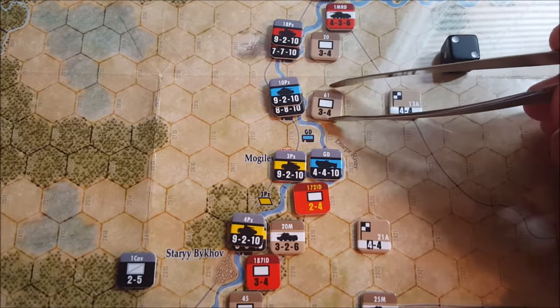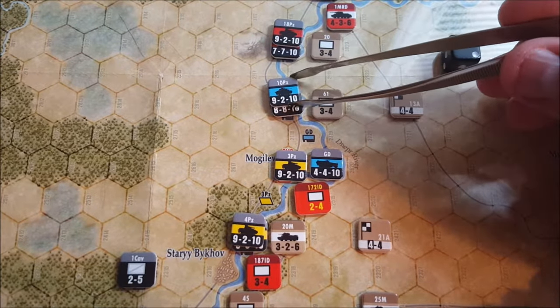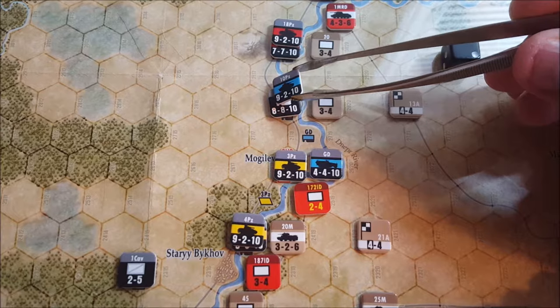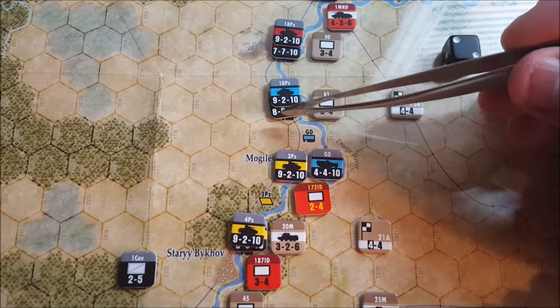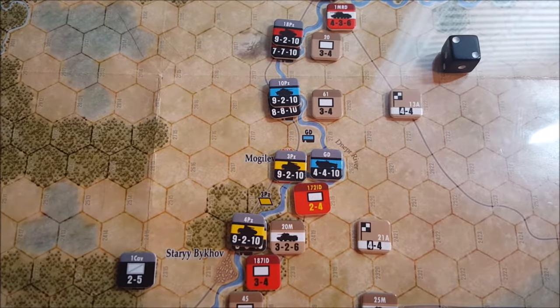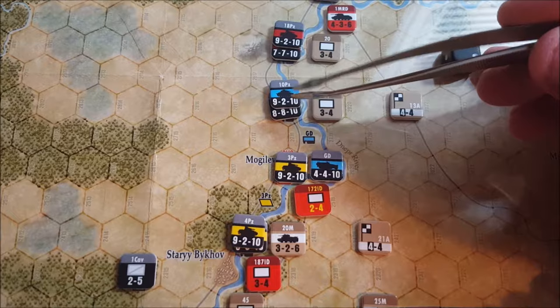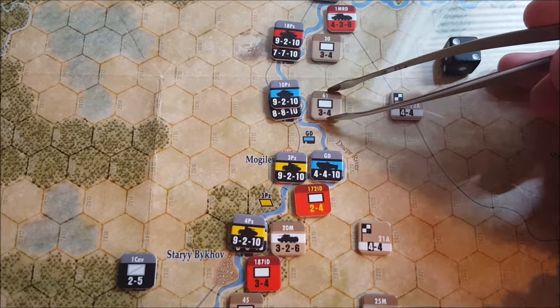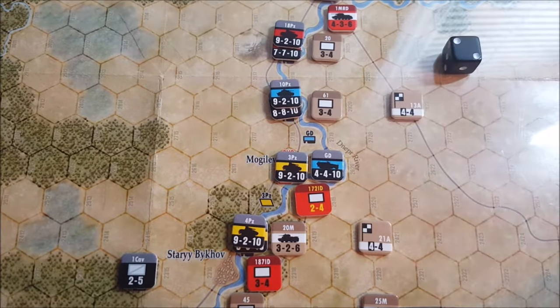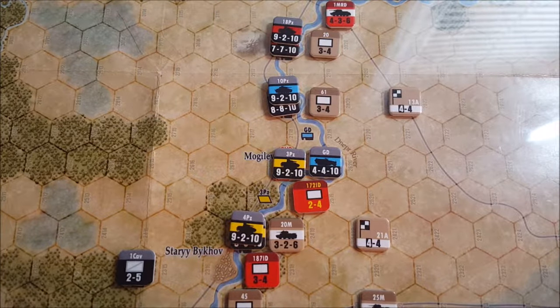So that was our first attack. We used a Stuka, we eliminated a Russian unit, and this elite infantry division loses a step. So far, so good. Let's do our next attack. We're going to attack the 61st Corps Russian infantry here. We've got SS Reich and we've got the 10th Panzer. So we've got a 17 to three, but we're attacking across the river, so half of 17 is eight rounded down — an eight to three result, which is a two to one.